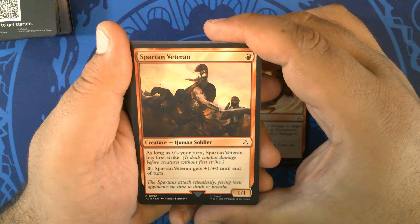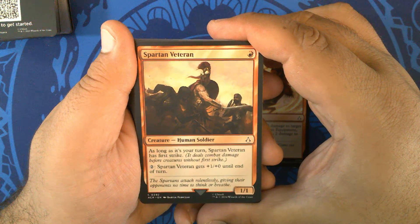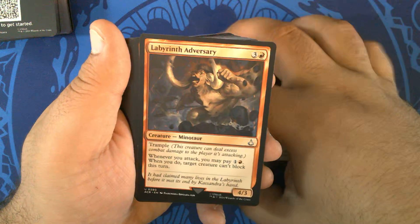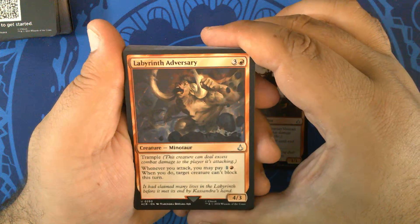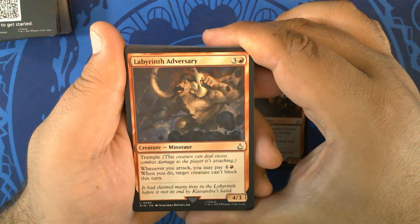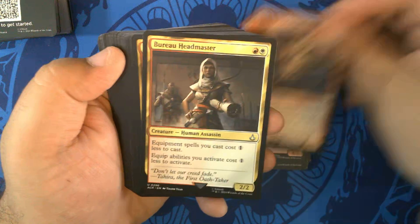Spartan Veteran — for red, you get a 1/1 Human Soldier. As long as it's your turn, it has First Strike. For two, it gets +1/+0 until end of turn. Two of those. Labyrinth Adversary — three and a red for a 4/3 Minotaur with Trample. Whenever you attack, you may pay one and a red; when you do, target creature can't block this turn. Three of those.